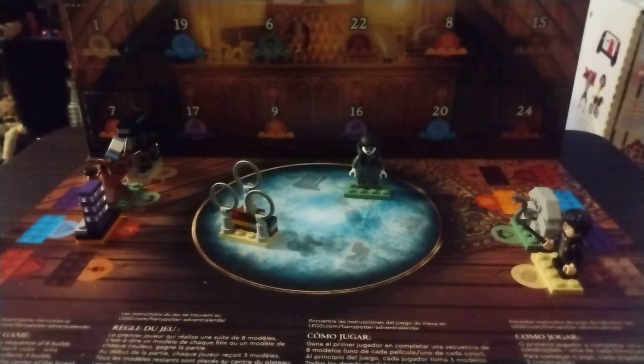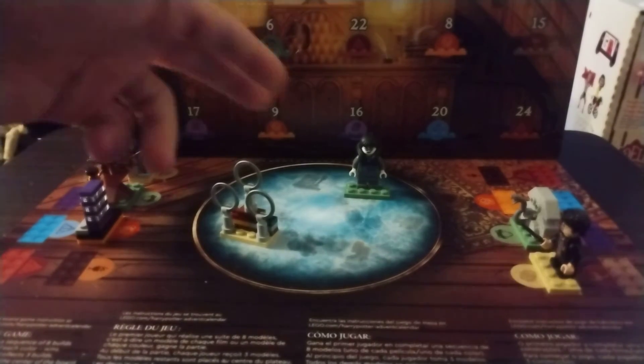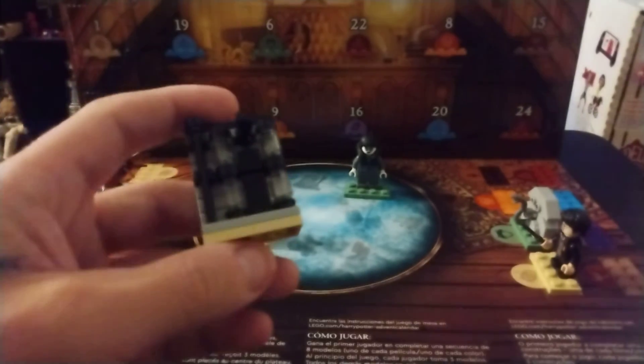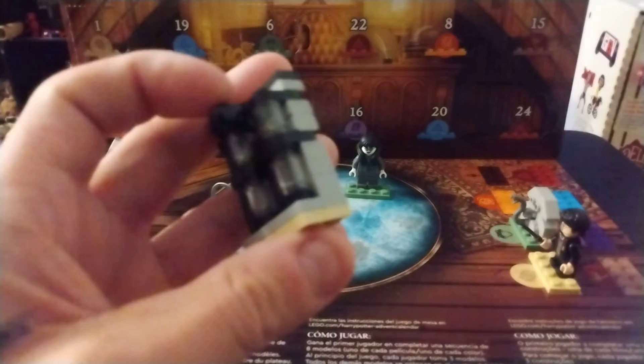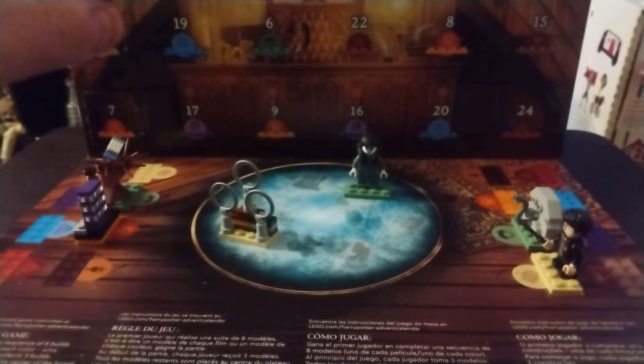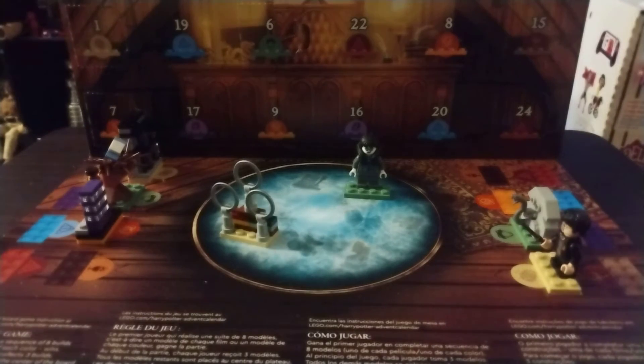So with that deductive reasoning, I now know that build one is Harry from the first movie, and this one is from the first movie when they first play Quidditch — makes perfect sense. Which means this one — obviously it's something in Diagon Alley. I want to say it's Gringotts or maybe Ollivander's wand shop. Either the wand shop or the bank — at least I know what they're called, I may not know what they look like. And the second movie: we got the Whomping Willow, Chamber of Secrets, and Moaning Myrtle.